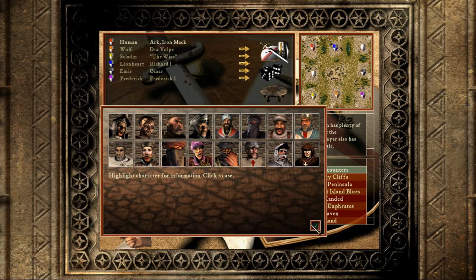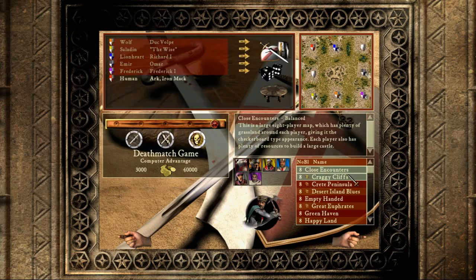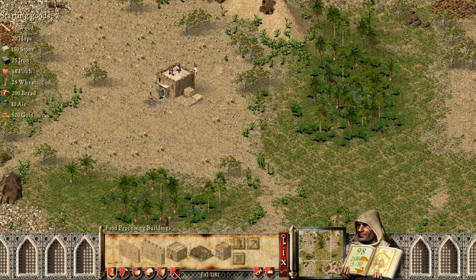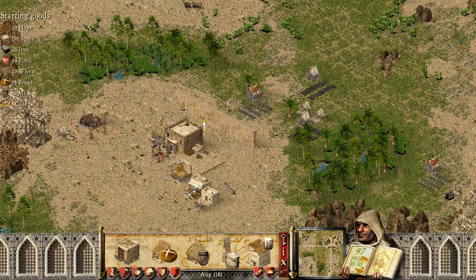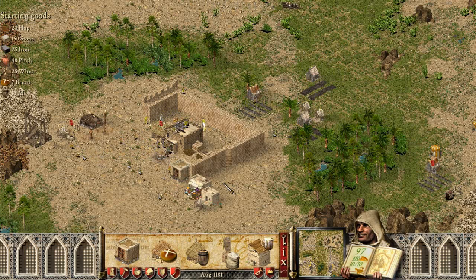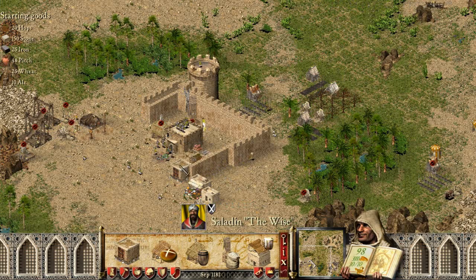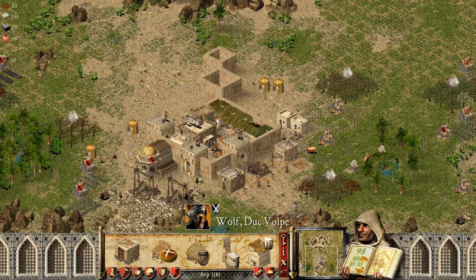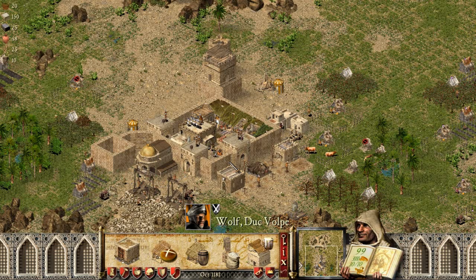Now the badass ones — category 3. We're at the Round Table map, 90 speed, 40,000 gold. Watch how fast they build walls and defenses — Saladin is already going for what looks like a four-tower castle.